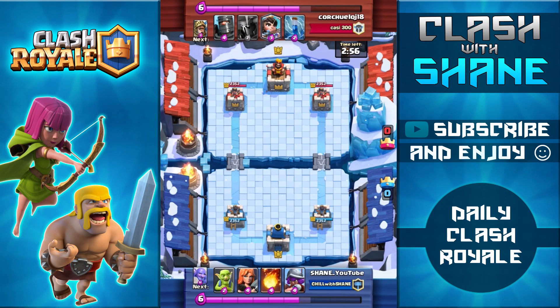Here we are facing off against a level 8, which is very surprising because about 95% of my battles at this trophy range are against higher levels. Neither of us really wanted to make the opening move, so we both sat back and waited. I ended up getting impatient and dropped my Musketeer on the right hand side.